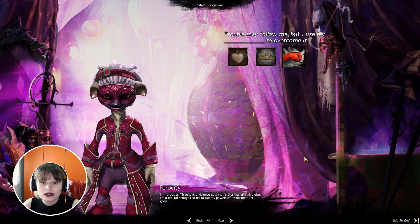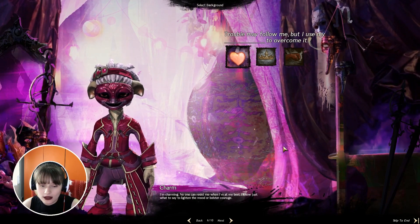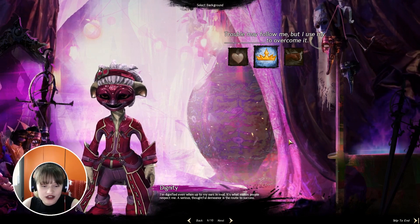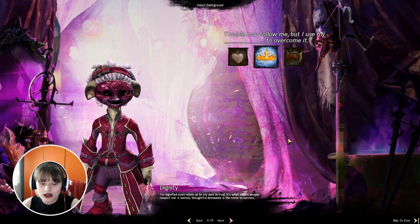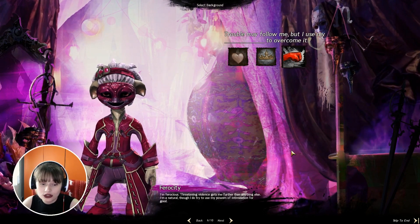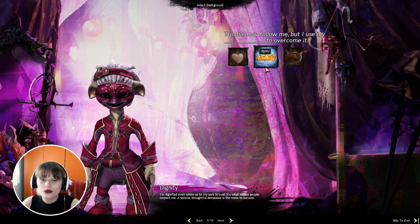So let's click on next. Trouble may follow me, but I use my charm, dignity, or ferocity. I'm charming — no one can resist me when I'm at my best. I know just what to say to lighten the mood or bolster courage. Dignity — I'm dignified even when up to my ears in mud, it's what makes people respect me, a serious thoughtful manner is the route to success. Ferocity — I'm ferocious, threatening, violence gets me further than anything else, though I do try to use my powers of intimidation for good. I think I will go with dignity.